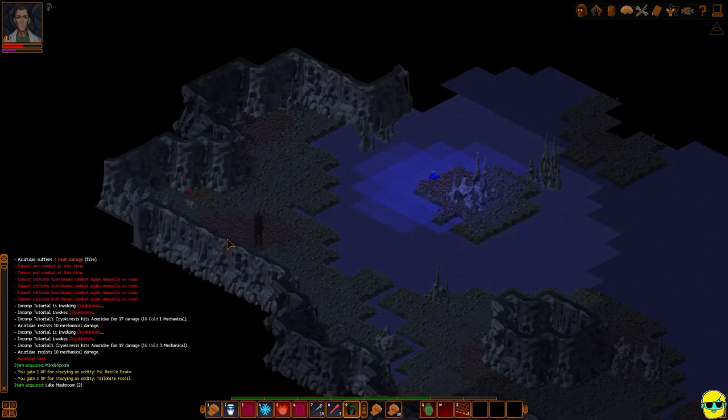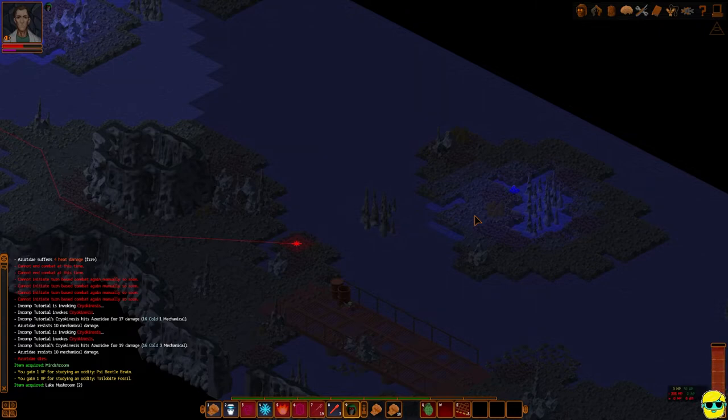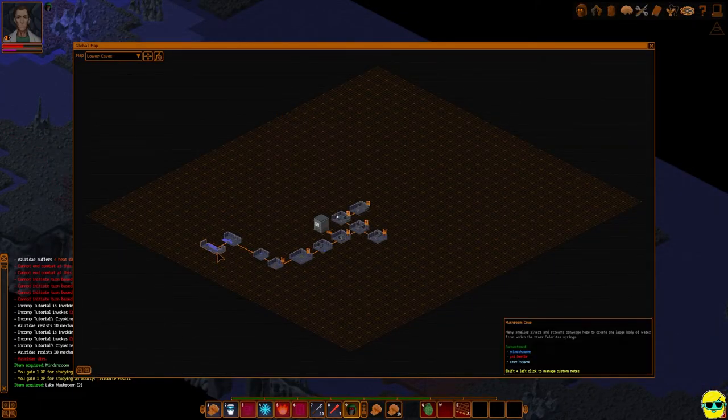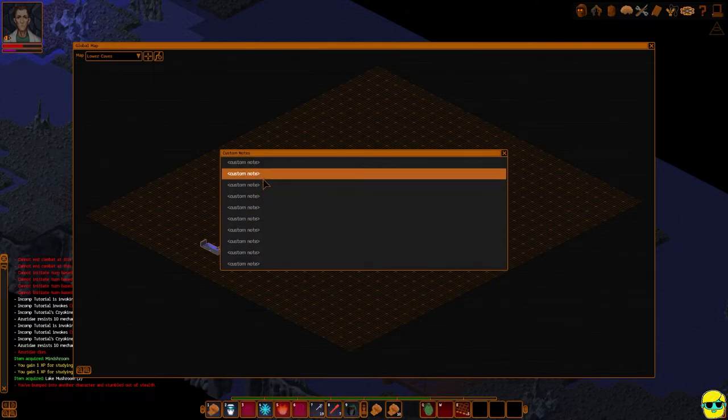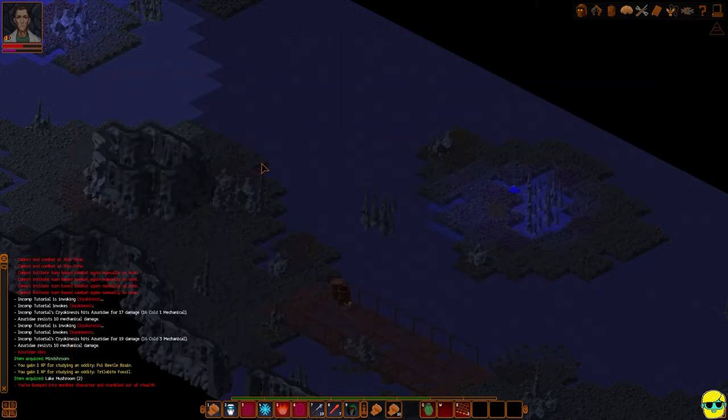If I push M for the map and look at this screen, you'll see it keeps track: there were Mine Shrooms, Psy beetles, and cave hoppers here. But I also want to add a note, so I'm going to shift-click and say: rocks in upper left. Just to keep a note of that in case I ever want to come back and blast through and explore over here.